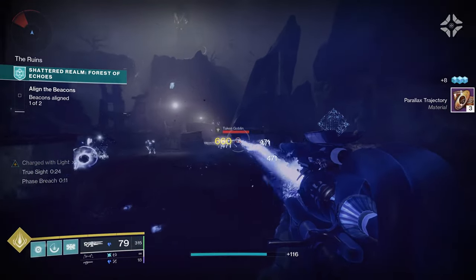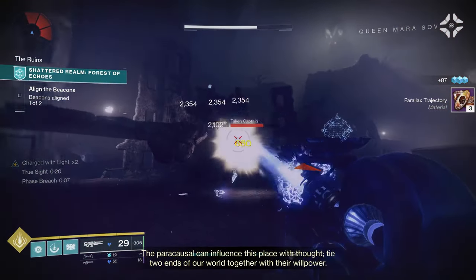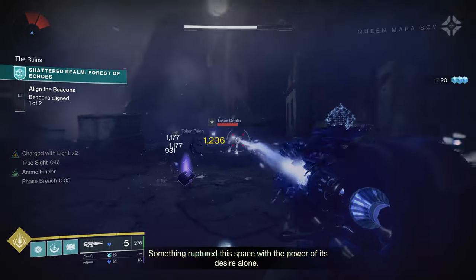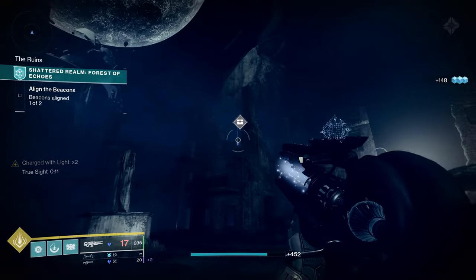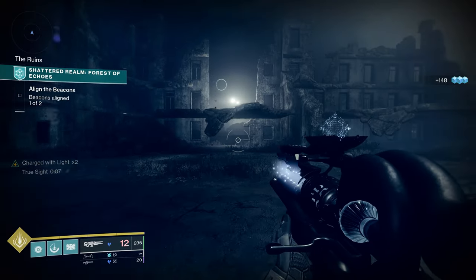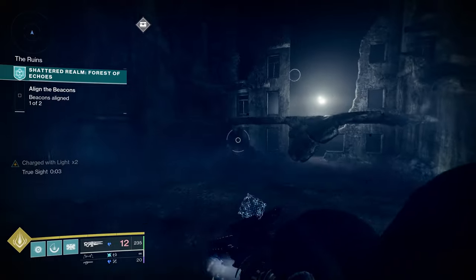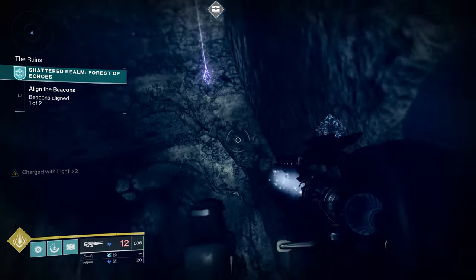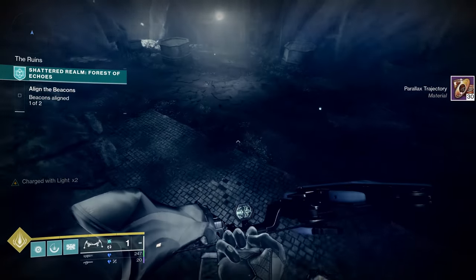Now we can clear a bunch of adds again — this is such a fun weapon to use. You do have an anchor up there, and you still have Truesight on. Best way I can tell you: if you're looking up at the very top tower, turn about 90 degrees, jump up here into this corner, and grab this anchor up here — squeaked in at the top. We will continue on our way.